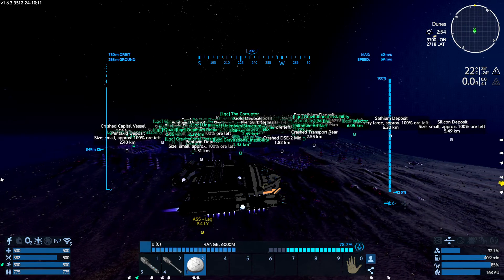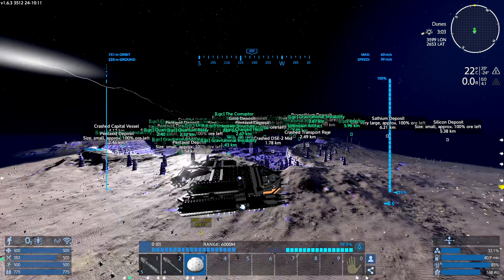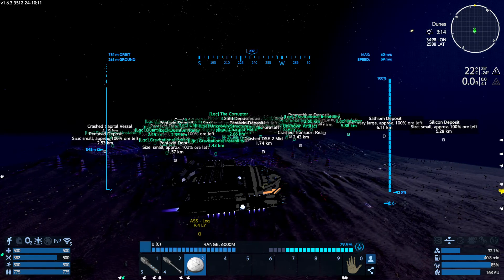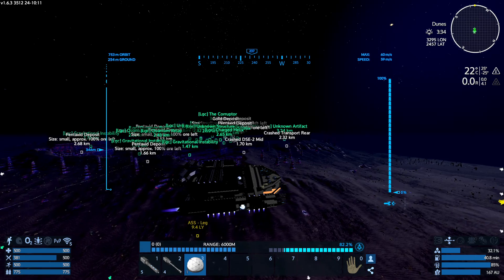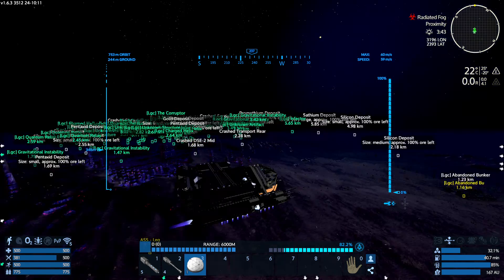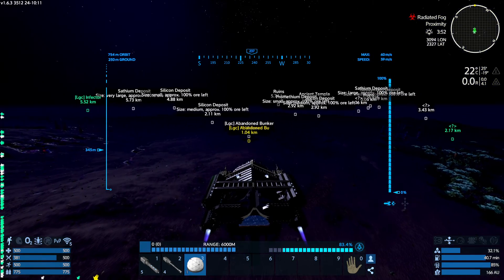That's not a mission to take on lightly. Look at all those things. I call it the Legacy Nest. There's a Corruptor right in the middle, which I have no idea what it is, but I'm not gonna go there right now. Today I'm gonna go for the abandoned bunker.